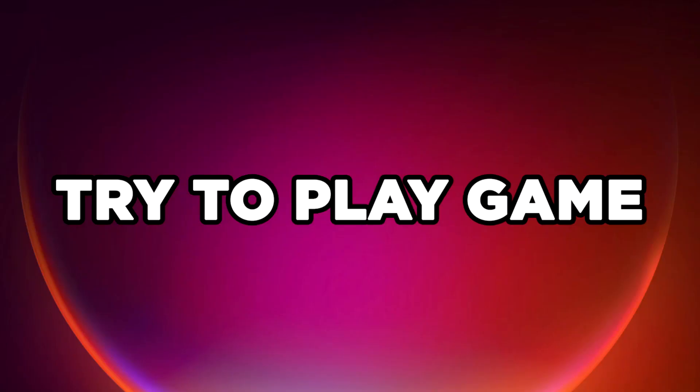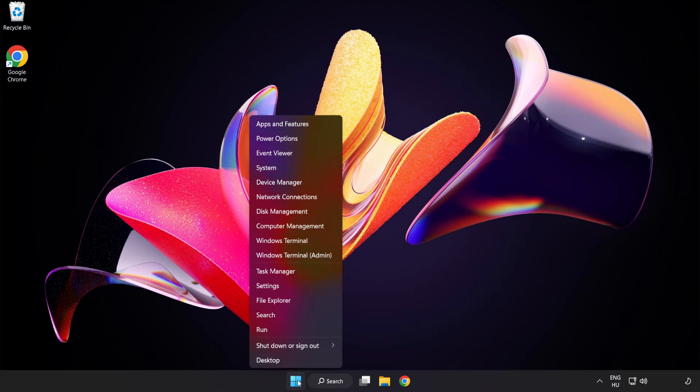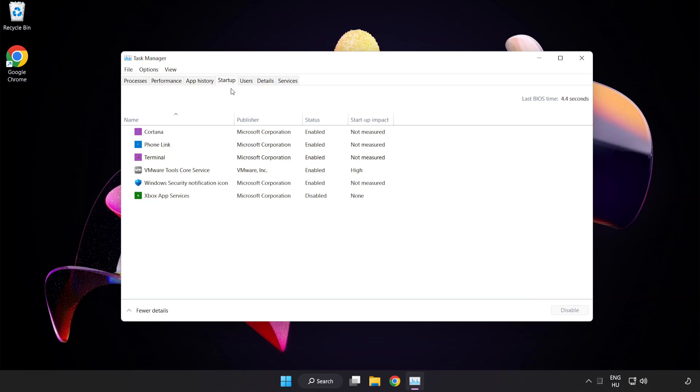Try to play the game. If that didn't work, right-click the Start menu and open Task Manager. Click the Startup tab and disable any unused applications. Then close the window.